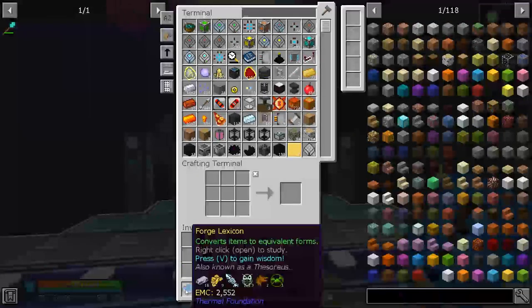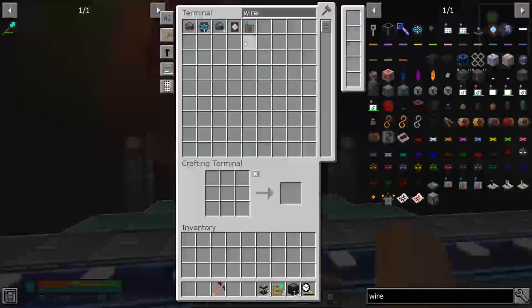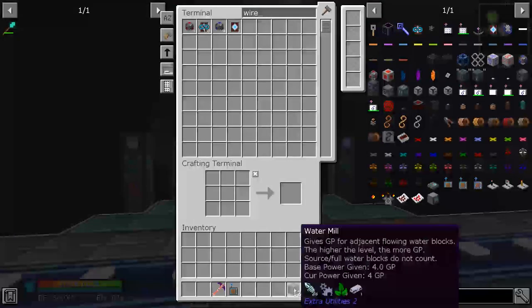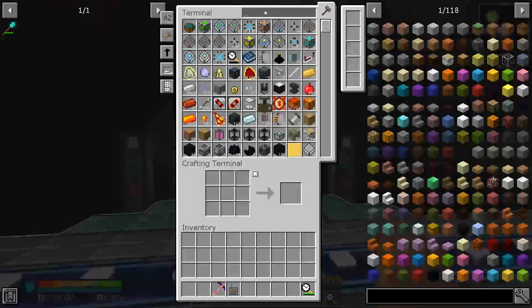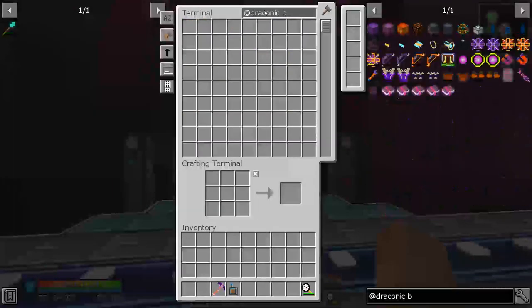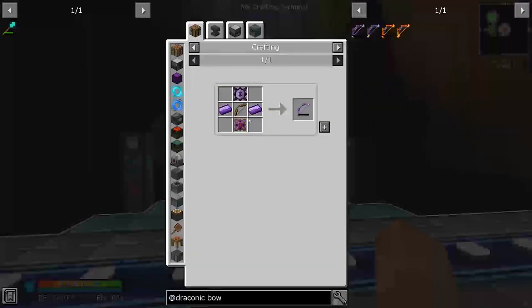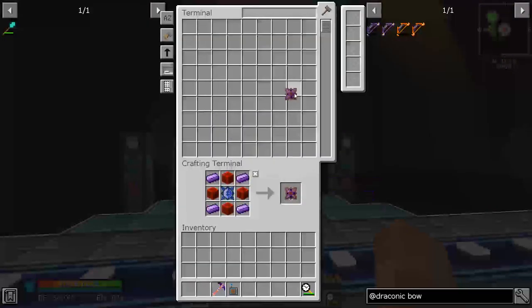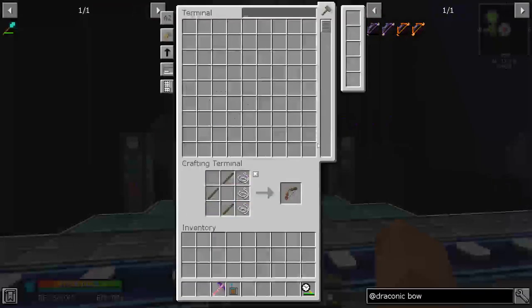Is that everything right there? We pretty much had nothing in our inventory. What was that called? That's called the wireless - we need that back out. Let's put these away. Okay, fantastic. Let's see if we can make this bow. So add draconic, and then we'll type bow. We should have these two here. We need to craft this. We don't have this - let's craft one of those. And we don't have any more draconium ingots. I think it said we're running out of those. We'll make a bow here. Was that everything now? Yes. Okay, now we've got that.